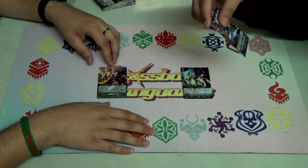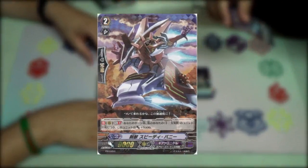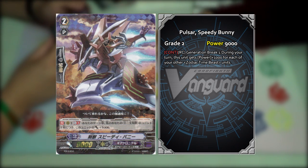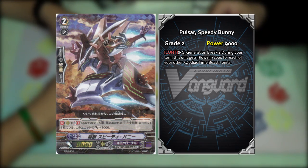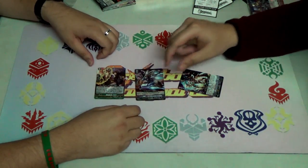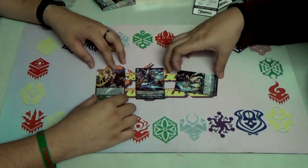The next one is relatively new — Pulsar Speedy Bunny. It's a continuous skill during your turn: for every Zodiac Time Beast, this unit gets plus 1k. This actually plays well with the current build for the Zodiac Time Beast deck.